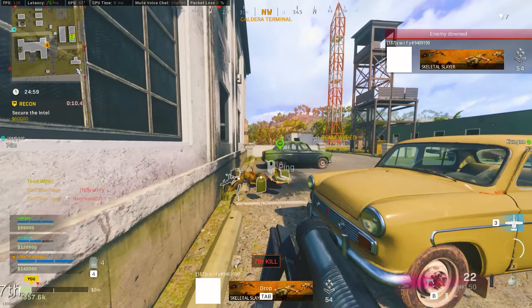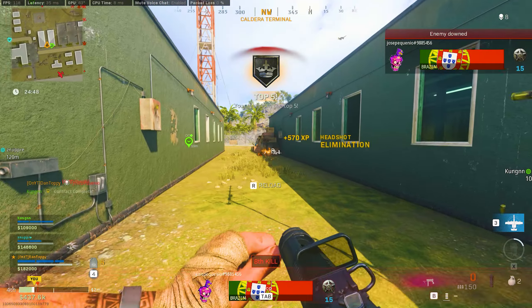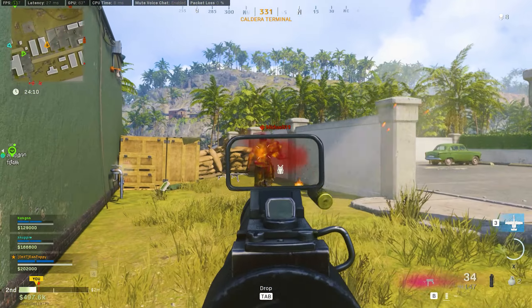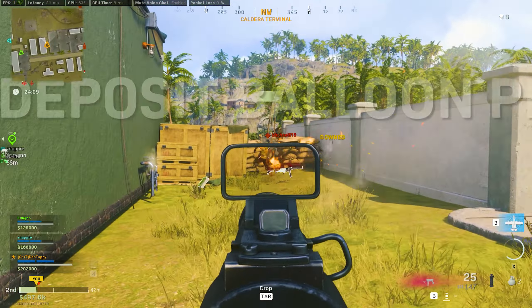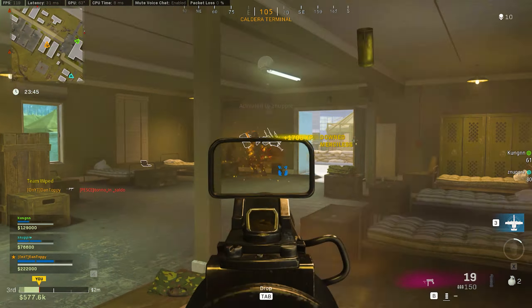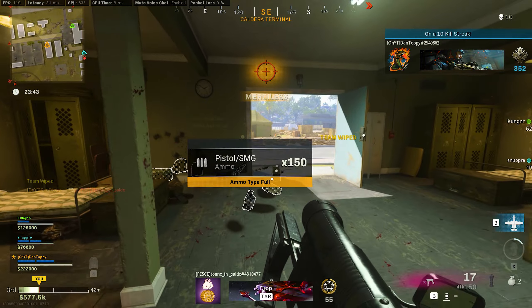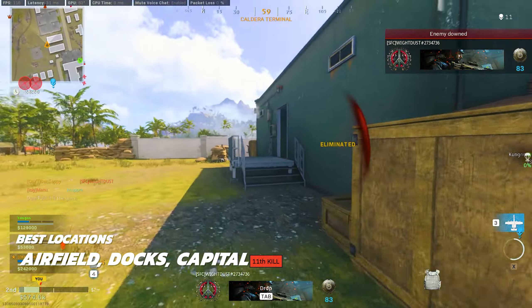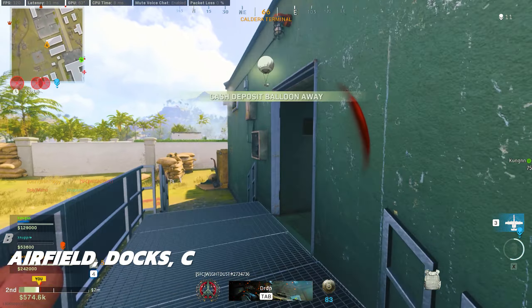One of the problems inside Plunder on Caldera will be just finding places to get kills, as the map is really big and there isn't a central point like Superstore was on Verdansk. The peak in the centre of the map is too high up, and if you don't directly spawn above it you often won't make it there. I definitely recommend playing in areas like Airfield, Docks, and Capital where it's closer range and there are a lot of easier fights.